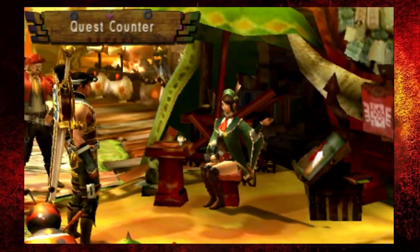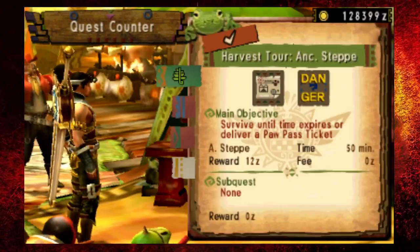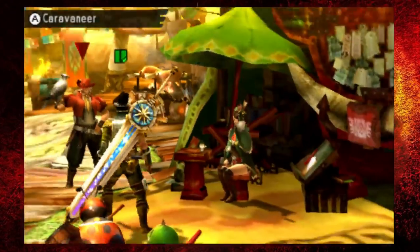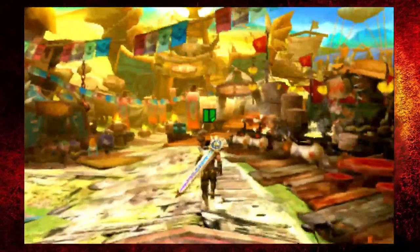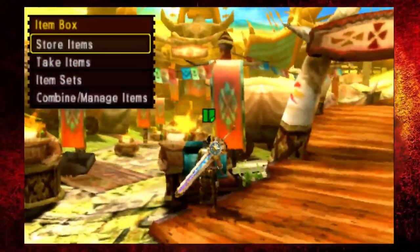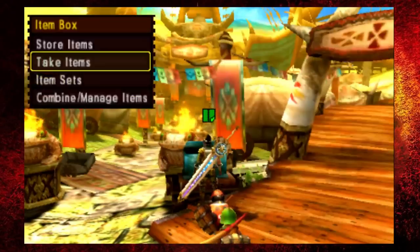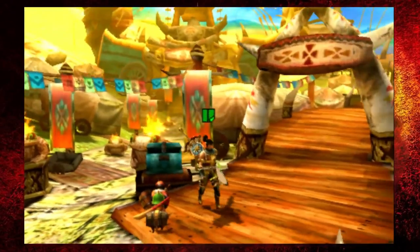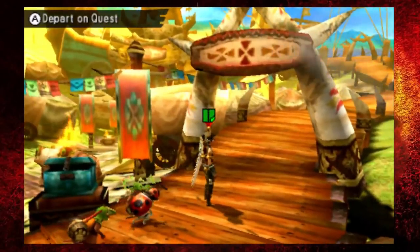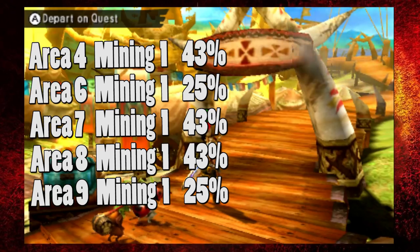You want to be on low rank — you can do it in the gathering hall, completely up to you. The quest you want to go to is Steps — any Steps quest. This is where you're going to get all the earth crystals. I went to the forest, the volcano, everywhere, and I did not get as many earth crystals as I got from here. I'll show you a full quick run and a longer run.